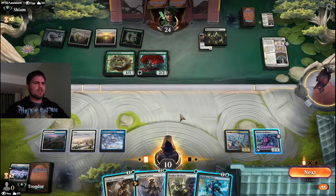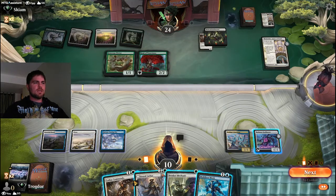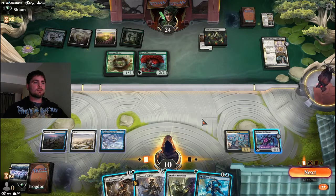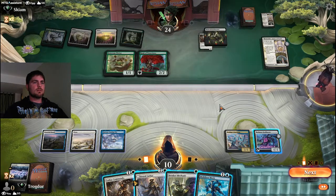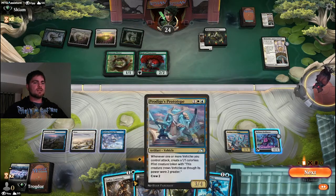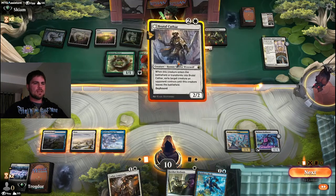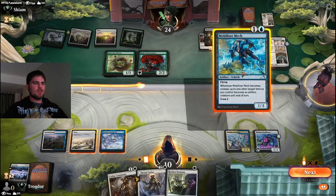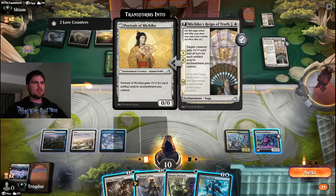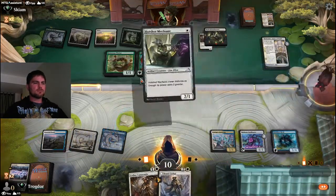We can use Mechanic to power up our vehicle — we get to exile something as well. Maybe this creature. I really want to get card draw; this is getting disgusting, the lack of lands. We're 13 cards deep and only have three lands — that sounds real balanced. Maybe we go Mobilizer Mech and Hot Shot Mechanic for defense? They're just getting a 4/4. Let's get Mobilizer Mech and Hot Shot Mechanic down.